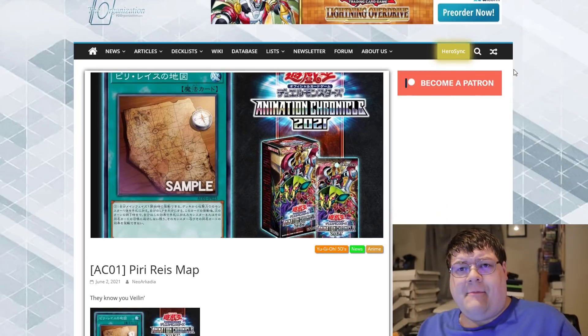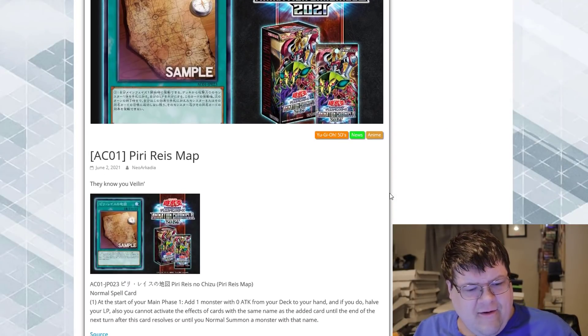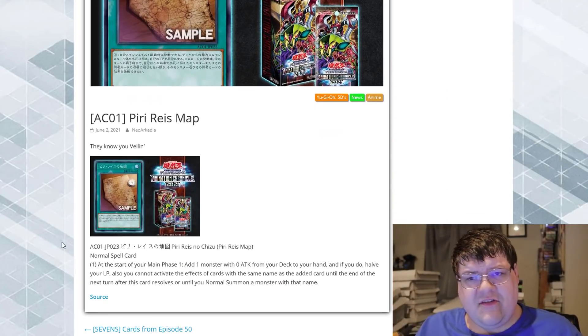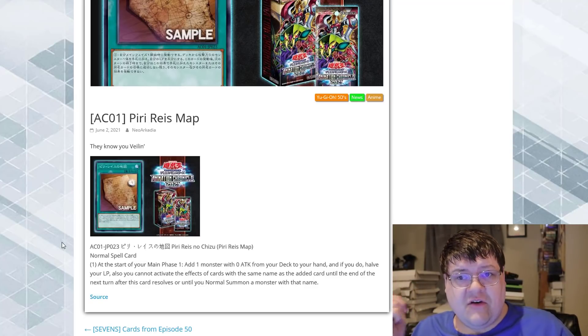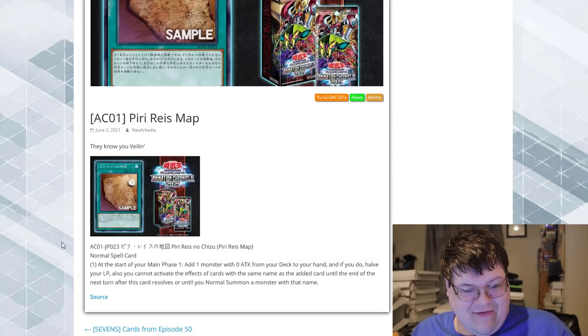So, Piri Reis Map. This is a normal spell card — at the start of your main phase one, so it's going to have to be the first thing that you do. So, no Pot of Extravagance.